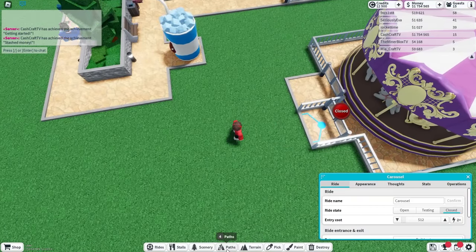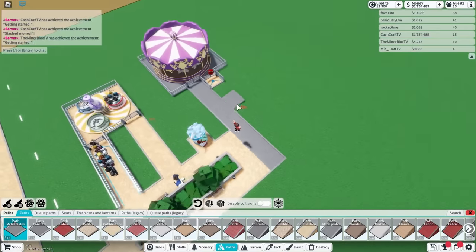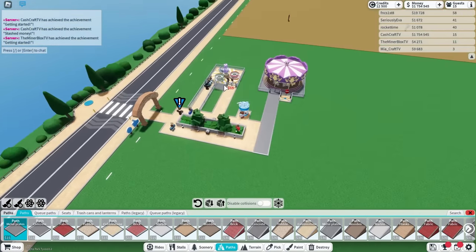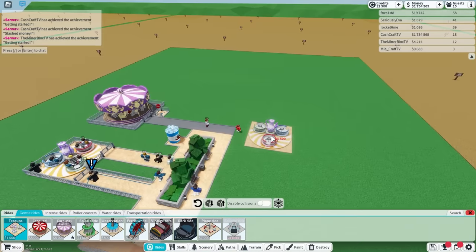I also have to build the path to it so people can actually walk there. So let's build a path that goes all the way out like this. There we go, that looks really good. Mine looks pretty weird right now. What does yours look like? Well, everything's placing weird.